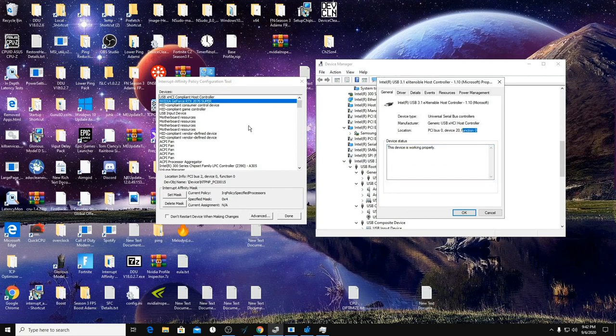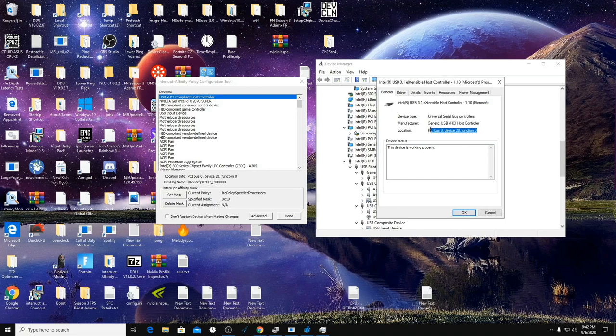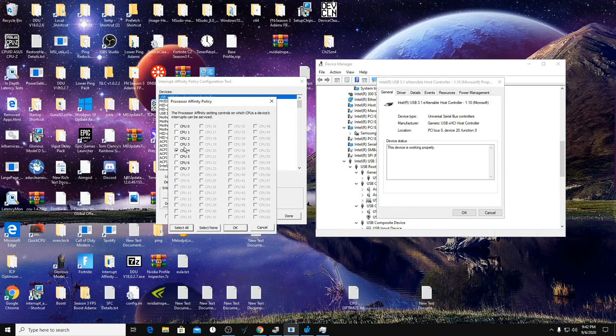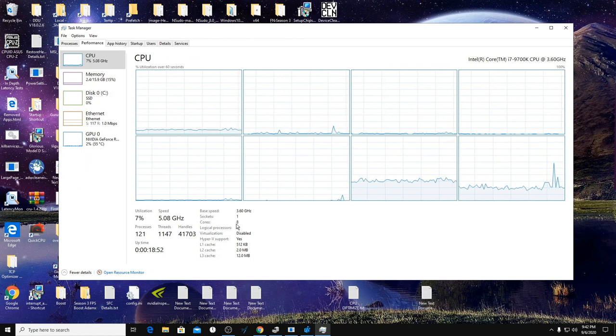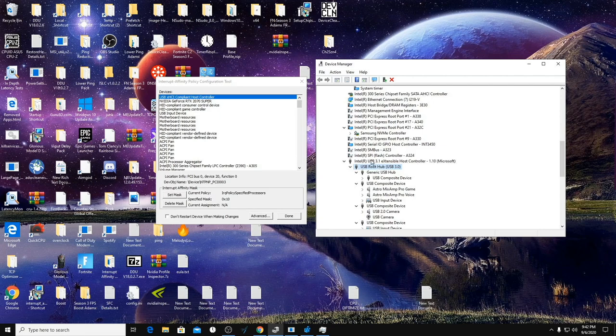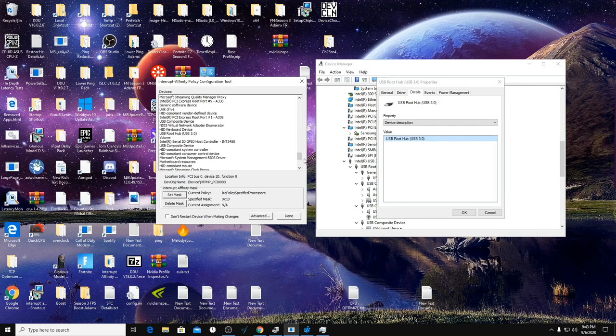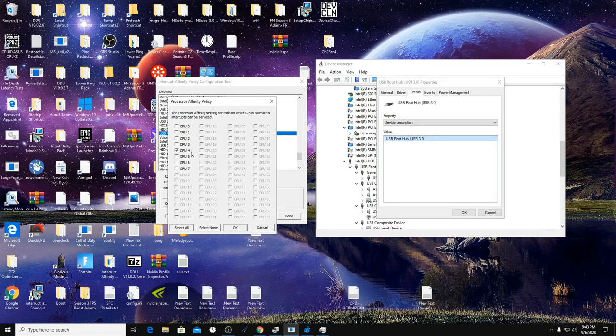Note the PCI Bus value — for example, Bus 0, Device 20, Function 0. Go to Details > Device Description to find its name, and make sure the PCI bus numbers match if you have two devices with the same name. We're going to bind that USB controller to CPU 4. If you have eight cores and sixteen processors, do CPU 4 and 5. Then do the same thing for the USB Root Hub connected to this controller — right-click, Properties, check the Device Description name (USB Root Hub USB 3.0), find it in the tool, and assign it to CPU 4, or CPU 4 and 5.